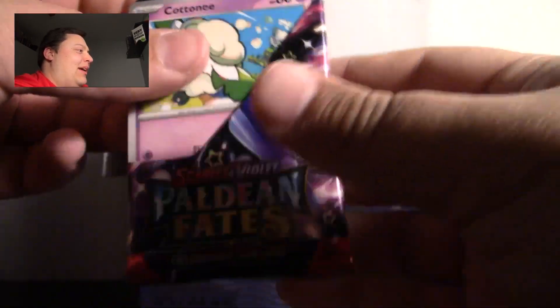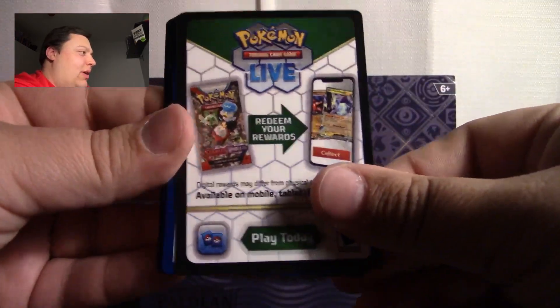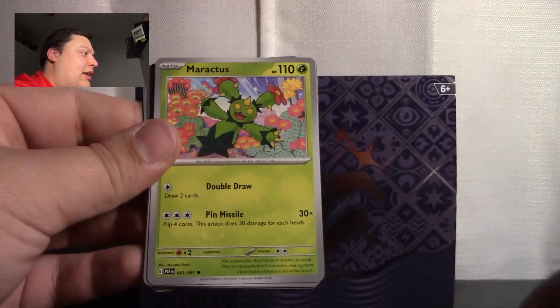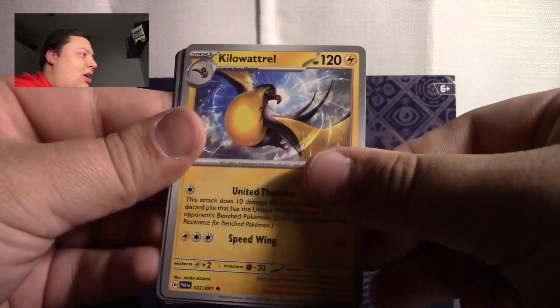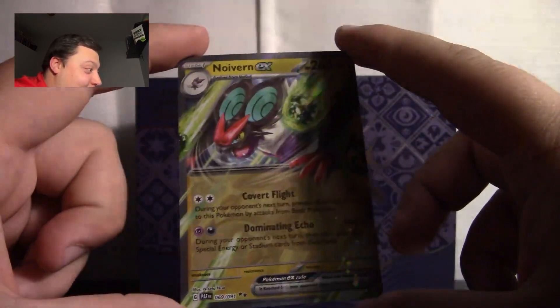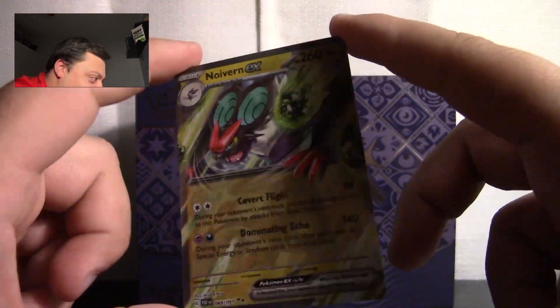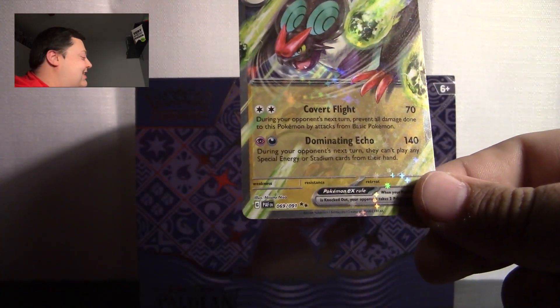Saving the best for last, and yet we're ripping the worst. We got a Cottonee — Maractus, Gimme Ghoul, Grafaiai, Noivern, Kilowattrel, Electric Generator, another Kilowattrel but it's holo. This is actually cool artwork — a Noivern EX holo. It's not the card we're looking for, but that didn't mean this video didn't deliver, because man, we got some bangers. Let's do a quick recap.